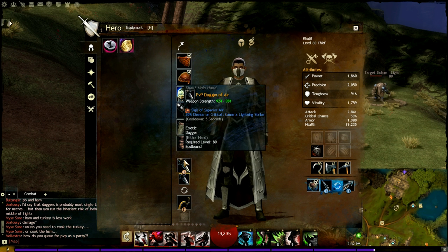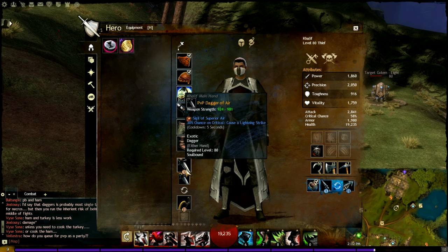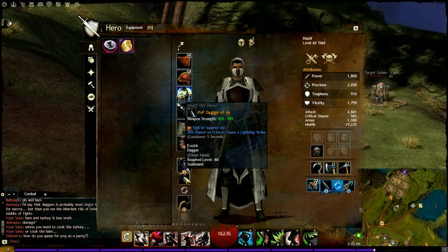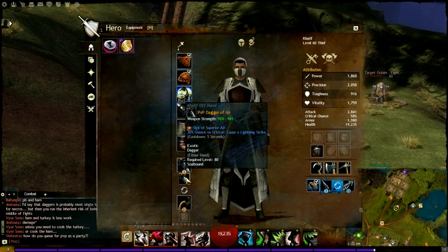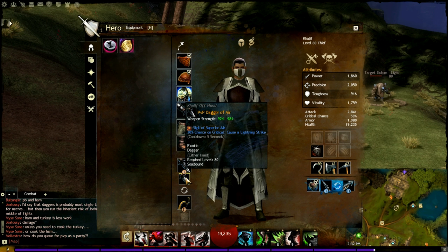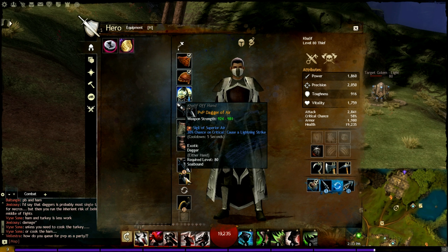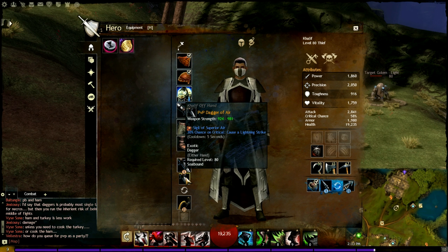For the two weapons that we have, we have double daggers. Both daggers have sigils of air. The reason I put air is that on a lightning strike, it does about 1,000 damage — that's an extra 1,000 damage on top of whatever crit damage you're doing. With 58% crit chance base, you crit a lot, and because of that, those lightning strikes proc pretty frequently. I haven't been able to 100% verify if both sigils proc independently or get nullified, but from what I've been able to find, they do proc independently, so having two sigils of air is actually beneficial.